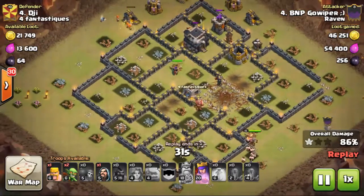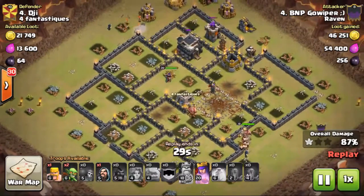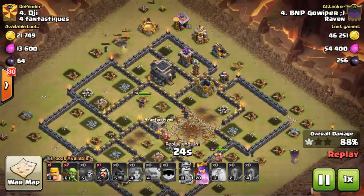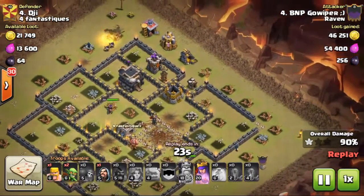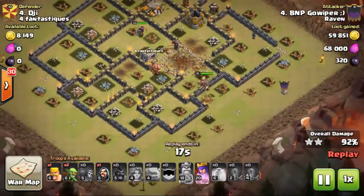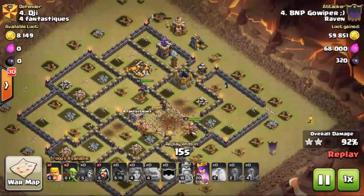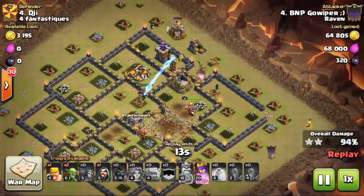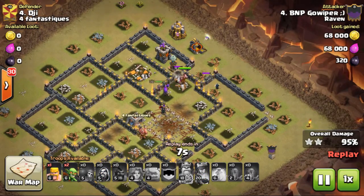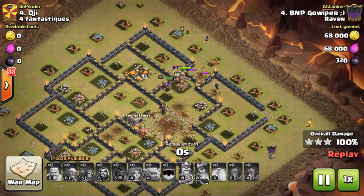Hogs don't have quite enough to finish it off, so the Valks followed by wizards are cleaning up now. The Valks won't have enough juice either, so it's just going to be the heroes that finish up the raid — some clutch heroes. And that's that.